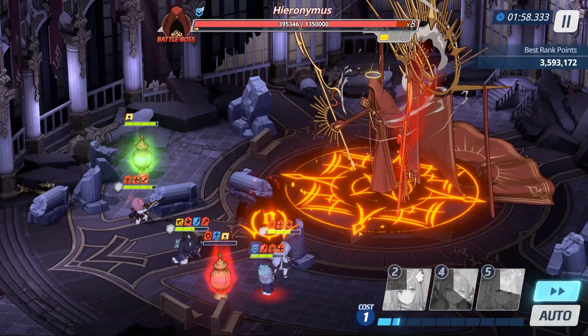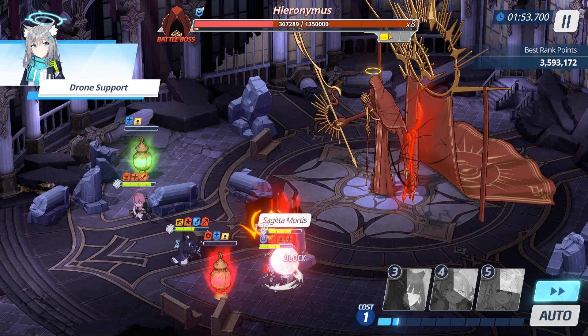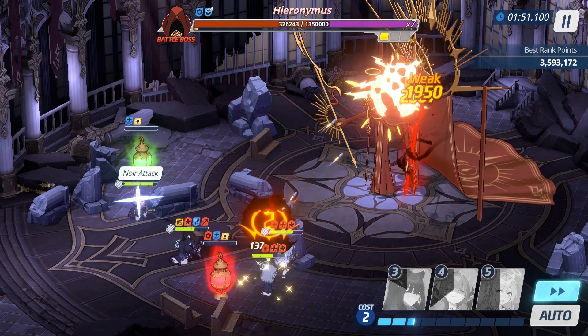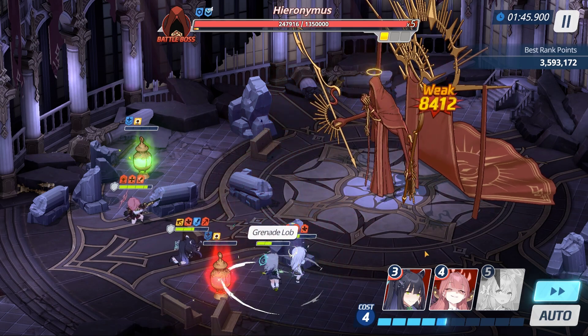A random student will get cursed — in this case it was Shirako. She'll take damage over time, and it decreases their HP recovery. You can remove the debuff by healing them to 100%.